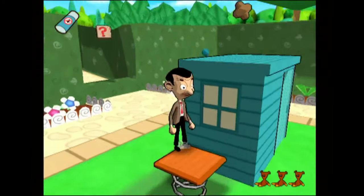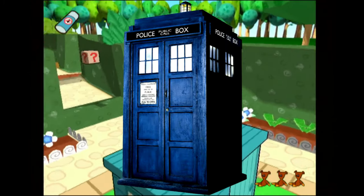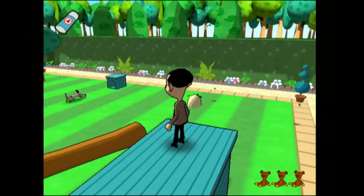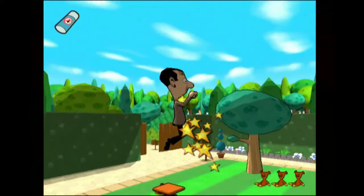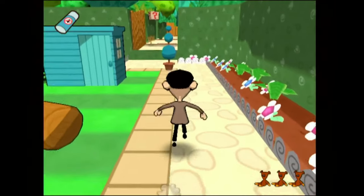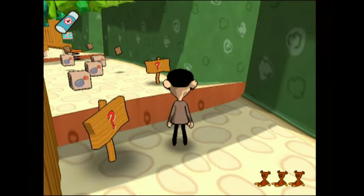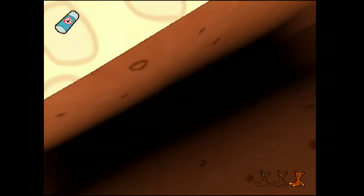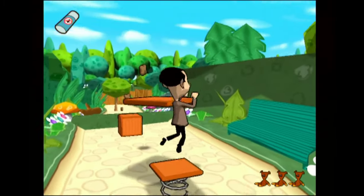I'm trying to jump on the damn platform. What the fuck? I'm trying to jump onto the TARDIS, it won't let me. Alright, is that everything? No, what is that? A saucepan. I don't understand, I collect these random things, nothing happens. Deep pit. Oh my god. Does that mean I have to start all over again? It means I have to start from the checkpoint.